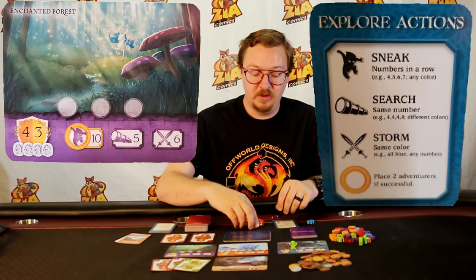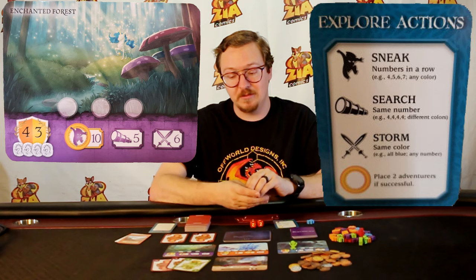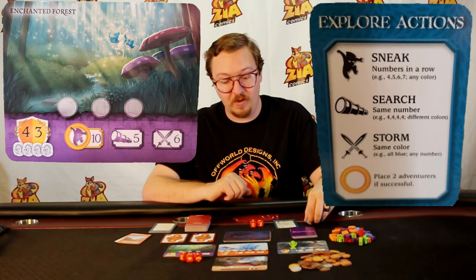Then you'll roll the same number of dice as cards played. Since I played three cards, I'll be rolling three dice. Your goal is to reach the target number or higher. With three dice it's not possible to hit the full location value, but if I searched I would only have to roll a five. I rolled a total of nine, so since I successfully searched, I place one of my adventurers into one of the remaining spots.